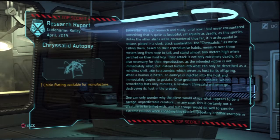Chitin plating is now available for manufacture. Even after years of research, I've never encountered something as beautiful yet equally deadly as this species. Unlike the other aliens, it is anthropoidal in nature, plated in a sleek black exoskeleton. The Chrysalids — named based off their reproductive habits — measure over three meters long and stand almost two meters high. Their attack is not only extremely deadly but necessary for reproduction: the victim is turned into a mindless shell akin to a zombie, which hosts an embryo that gestates in minutes before a newborn Chrysalid emerges, destroying the host.